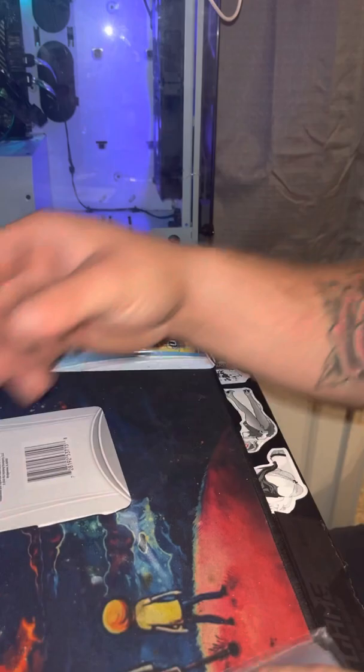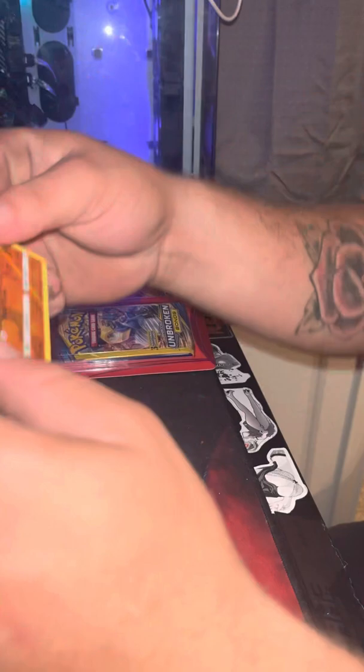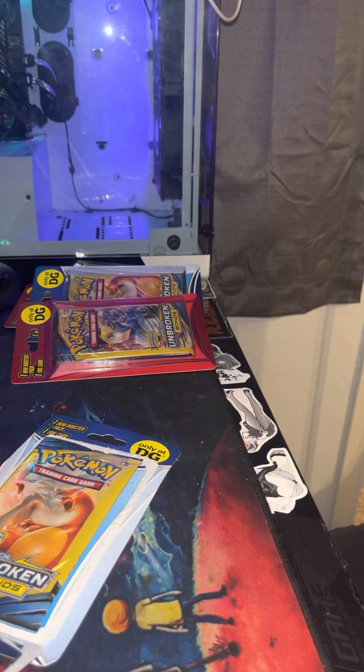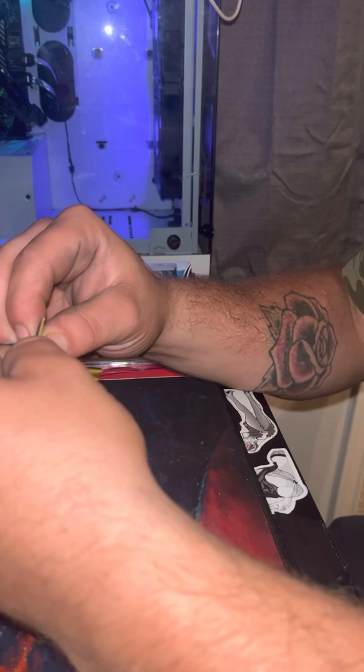Next one — we got the Reshiram and Charizard pack. Let's go ahead and try to open these up. Rock Row for a reverse holo, but that actually has the holo pattern all over the front. I don't know if y'all can see that — you see how the holo pattern goes all the way over there? Let me sleeve that, that's pretty cool. I wonder if we can get some really cool cards out of this. The pulls are kind of getting better, considering I just pulled the first holo out of the first four packs. Here goes the fifth pack, if I can get it open.